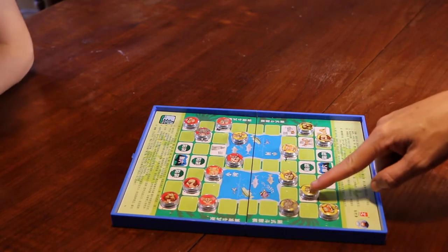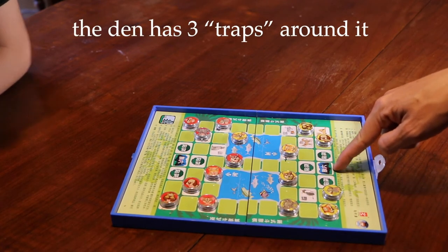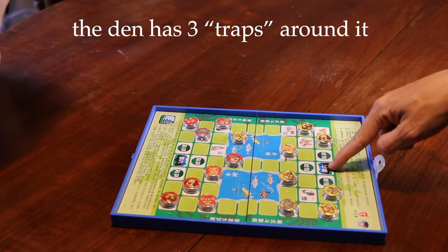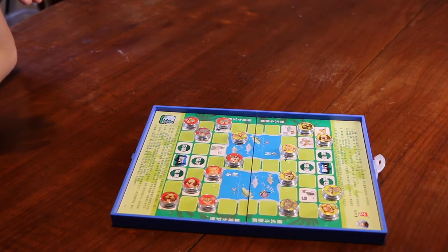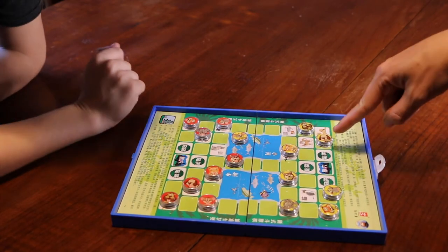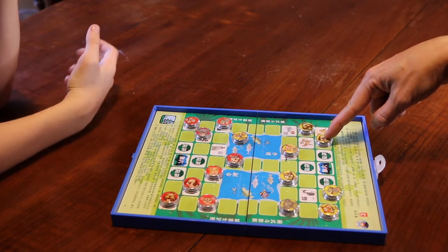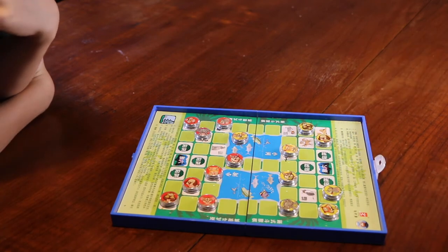The smaller animals — the cat, the dog, and the mouse — are good animals to protect the three spaces that are around the den. The den is where you want to go in to win the game. But these three spaces are called traps. On the traps, if a bigger animal like an elephant steps in here and my dog is protecting it, the dog normally cannot capture the elephant, but he can if the elephant steps in a trap.